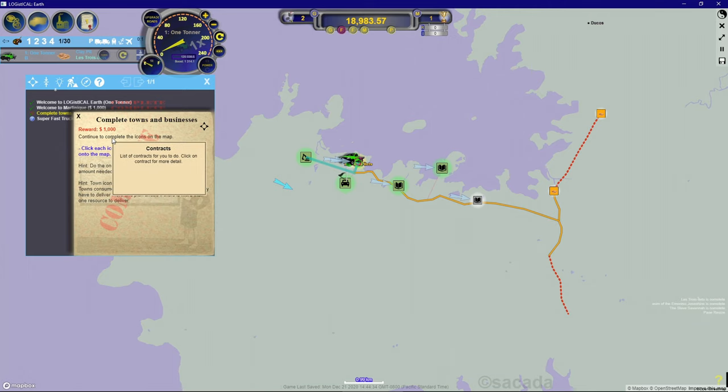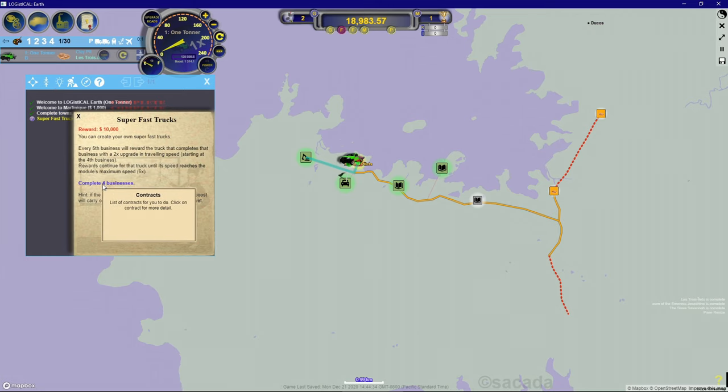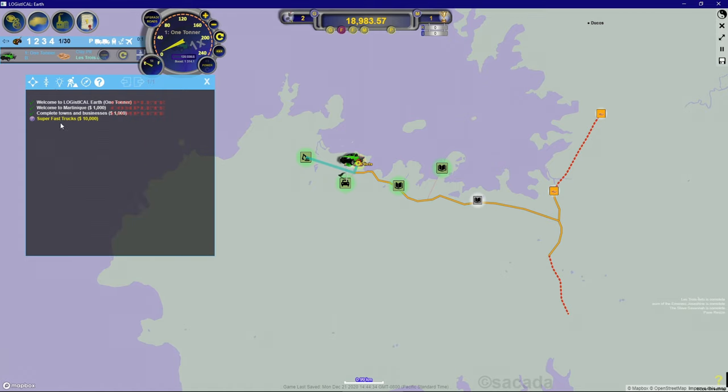Let's start with our contracts. Reward 1000 - continue to complete the icons on the map. That one's actually done. Let's look at this one: super fast trucks - we need to complete four businesses. We already read all this text so I'm just going to close that out.